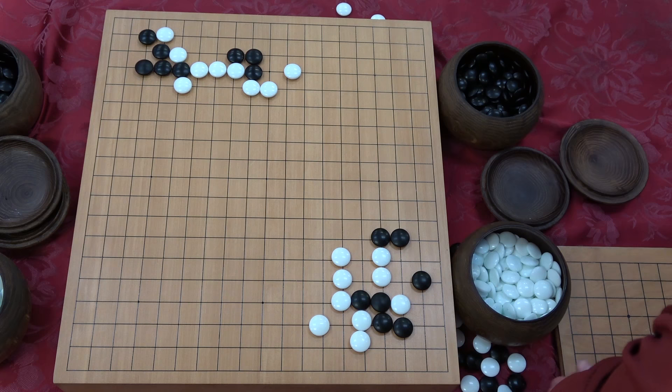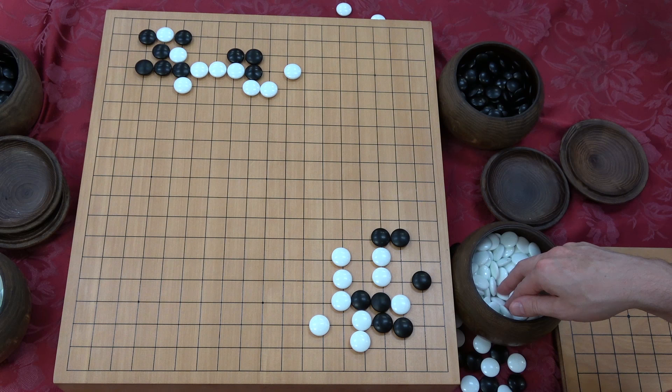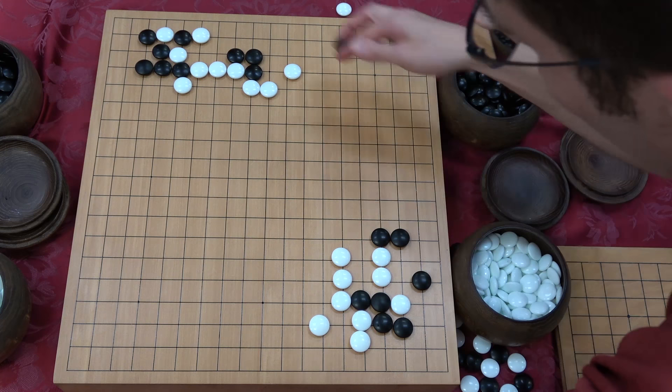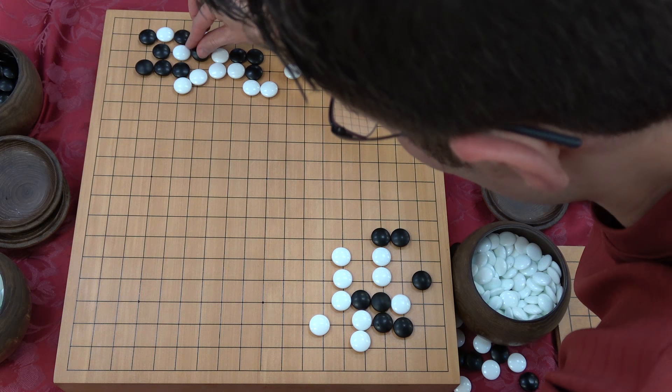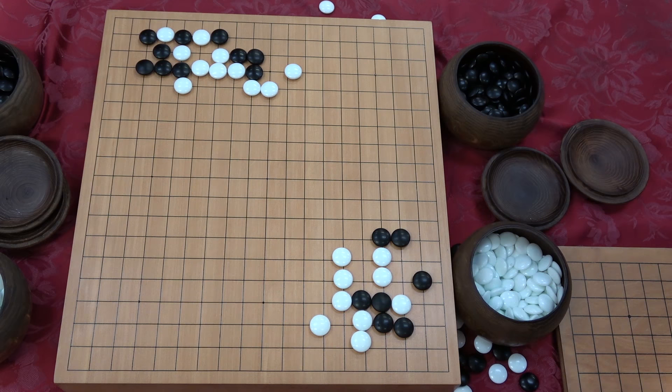Any other way to connect? If you play here, white plays atari on this stone. Then we just let that one go. We have this weird ko thing — and honte moves should not result in weird ko things. That is not going to be honte.